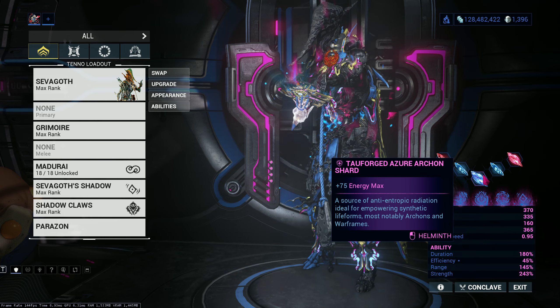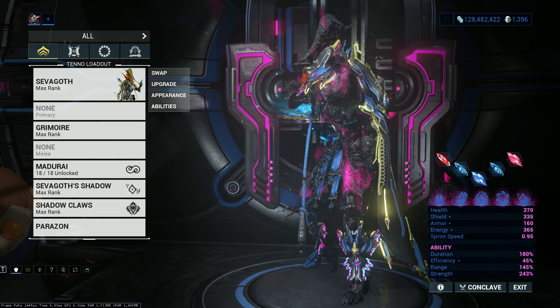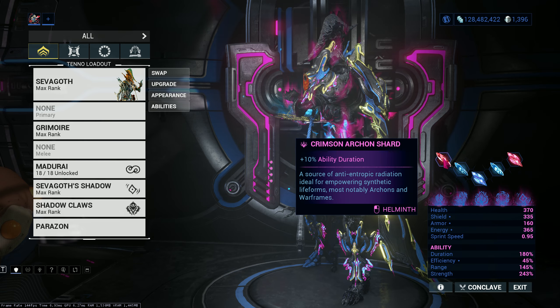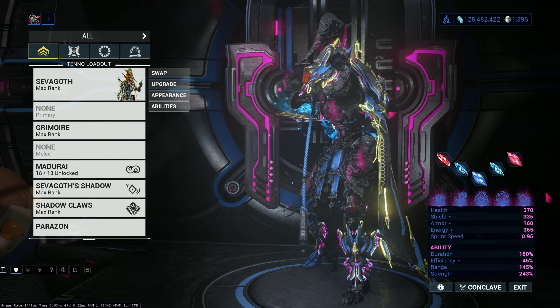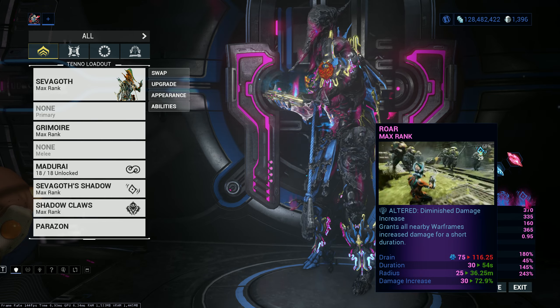As you can see, I have three blue shards for energy max because I'm not using Prime Flow or any kind of flow energy max stuff. And two red duration shards, which are very useful for all of my abilities. I subsumed my fourth ability for Roar for that ability damage boost. It's gonna be really nice.